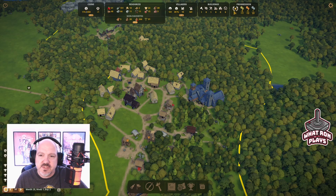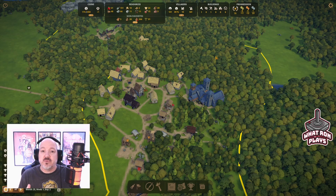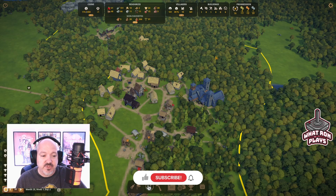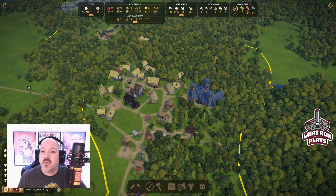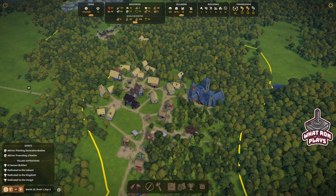I did notice we hit 75 prosperity. As I was preparing for this episode, I noticed there are some other things available to us. We're going to let the game start moving so we can get some more coins and check out what's available. If you've liked the series so far, please like the video — it'll help more people find it. Subscribe to the channel to help us grow and click that notification bell to be notified of future videos. With that said, let's get going.